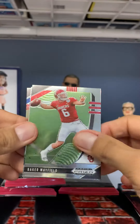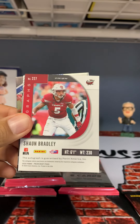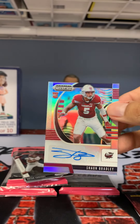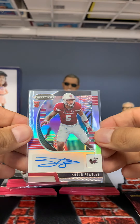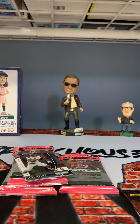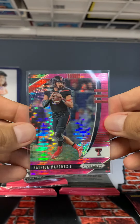Rogers on the back. We got a Baker, got Daryl Henderson. Oh, we've got an auto I think — yes we do, look at that! I don't know who this guy is, but it is a silver auto. We got an auto: Sean Bradley from Temple. I don't know that guy. Let me sleeve up Mr. Mahomes real quick just because — future GOAT right there.